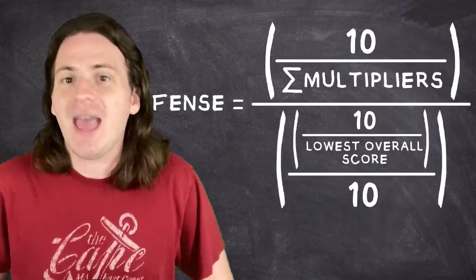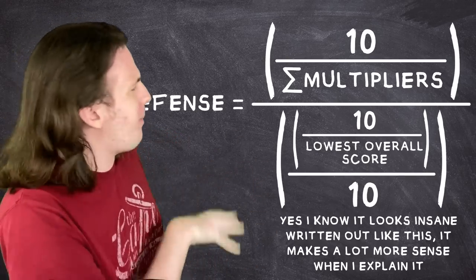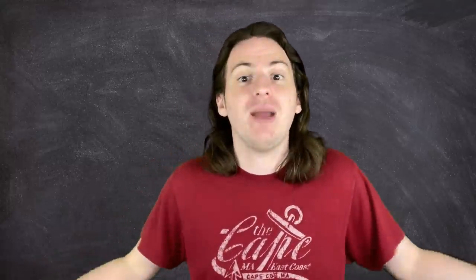Long time viewers may notice that this is a little different from the method I've used in past videos, and that's because I discovered a few minor issues with my old way — namely, all of it. What I did in the past was write out all of the multipliers for each type, like you'd see in the type chart, and then add them all together to get a final score. While this is technically true, it disproportionately punishes Pokemon with a lot of weaknesses, even if they have just as many resistances to counterbalance it. I'm willing to admit when I made a mistake.